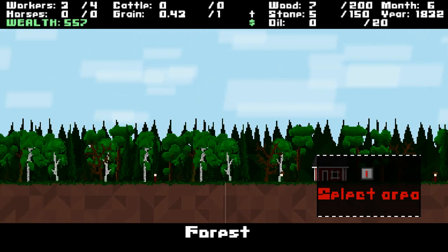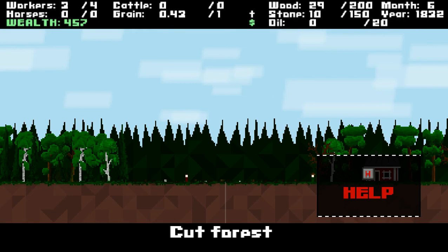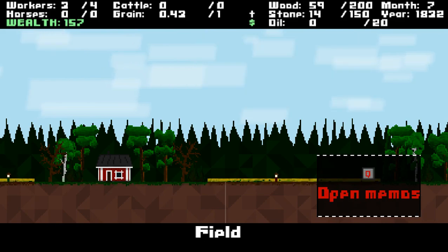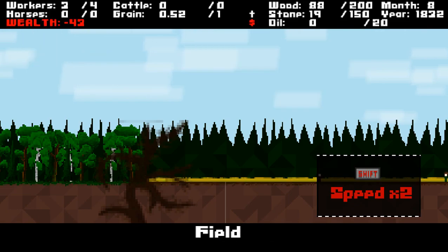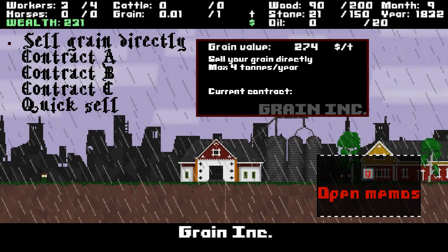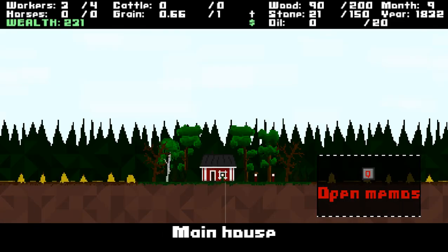So basically, the first step is to start clearing some forests — you press the use key and then cut, and then turn that into fields. We'll do that on the other side too, and over here as well. So that's basically all of our money. Then what will happen is you'll get the grain and be able to sell it. So we'll head to town and sell the grain, and then return back home.